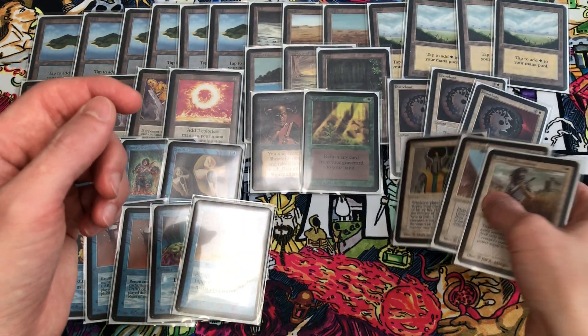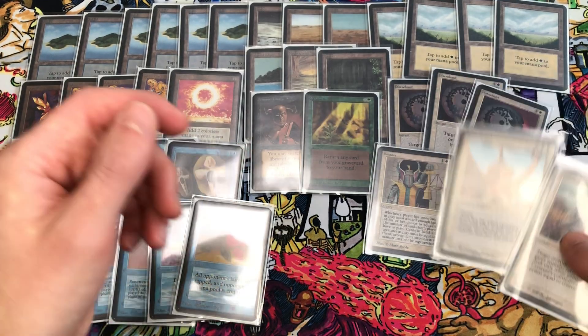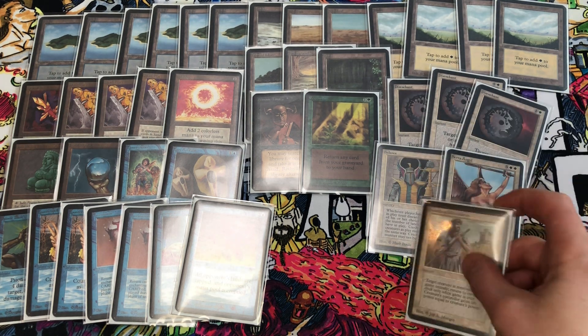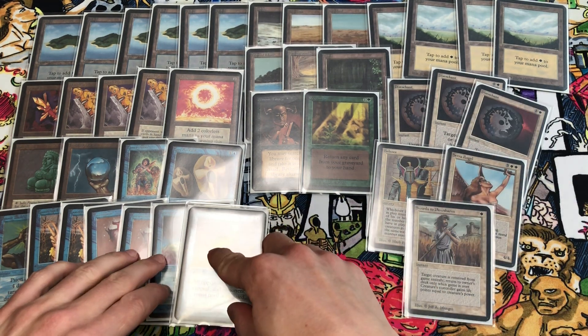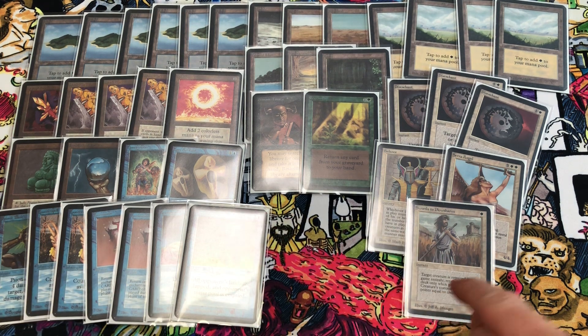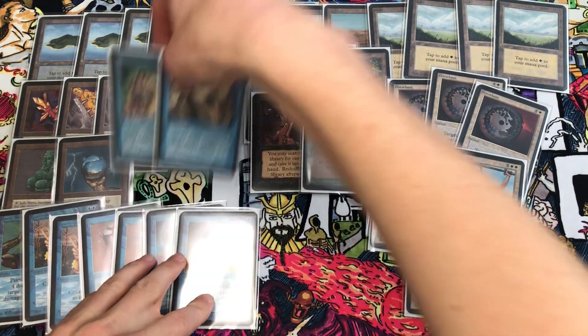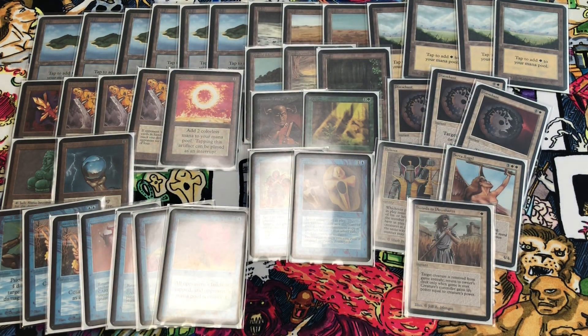The white spells: three copies of Disenchant, which worked really well this month; one Balance instead of Chaos Orb; Serra Angel for creatures and protection; and Swords to Plowshares for removal. This deck went one and three — a little better than the Word of Command deck. It lost zero to two to a white-red Savannah Lions/Orcish Artillery deck, and we also lost the die roll all four games so we did not go first.